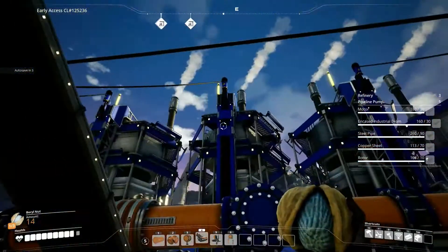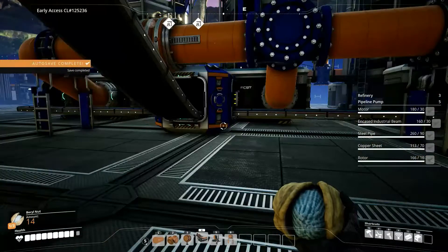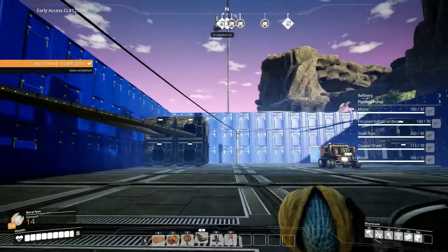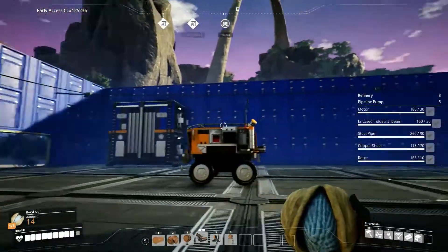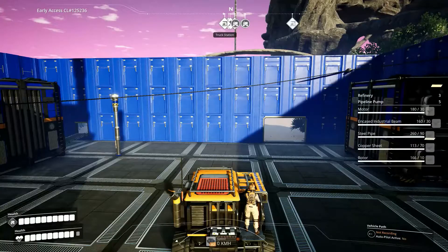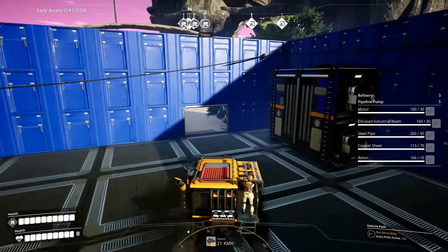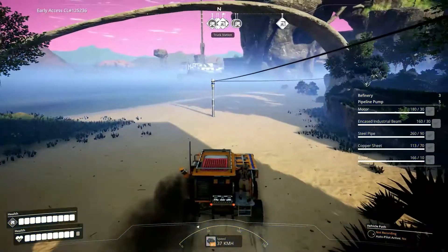Now this is on — you can see all the lights are on. I'm gonna let this run, auto-save, I'll let this run and get some rubber and some plastic and everything else I need for the next upgrade in the hub. Oh yeah, this is cool — these things fit through these big gate doors, it's great!